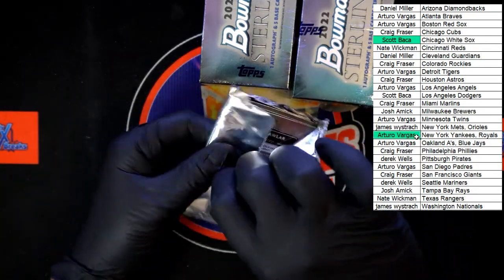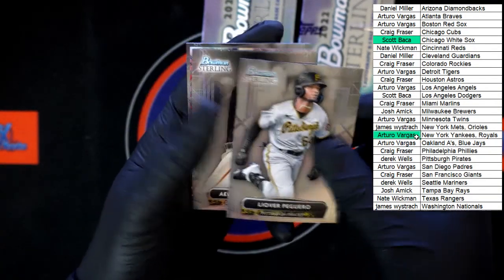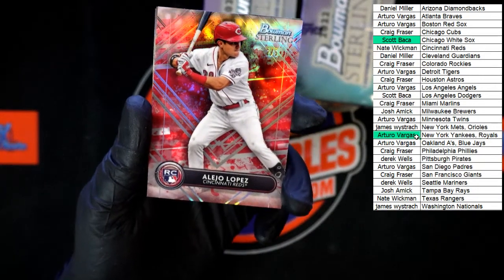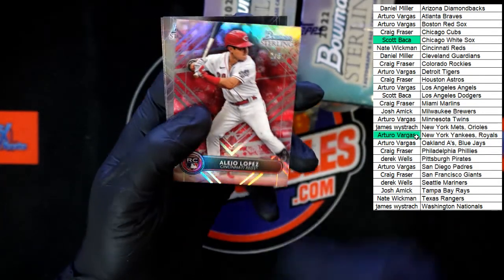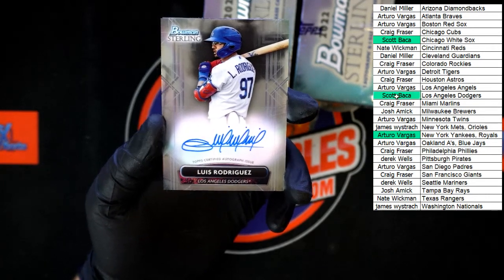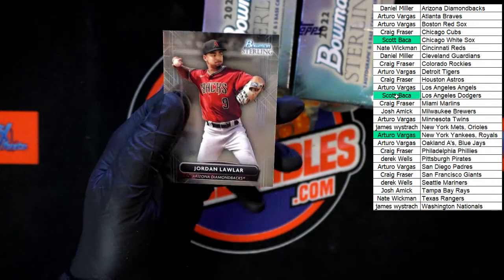Pack number three: Pagaro for the Pirates, going to Derrick W; Averson Artega for the Giants, going to Craig F — two of five; Lejo Lopez going to the Reds — Nate W, that one's coming to you — that is sharp, very nice. Then we got Luis Rodriguez for the Dodgers — who's got the Dodgers? Scott B, that one's coming to you. And we've got Noel for the Guardians and Jordan Lawler for the Diamondbacks.